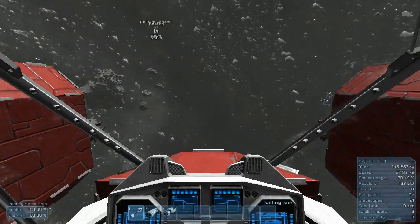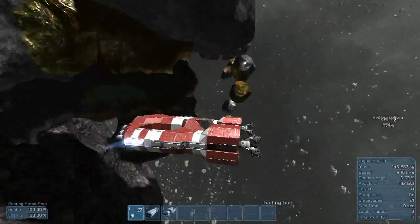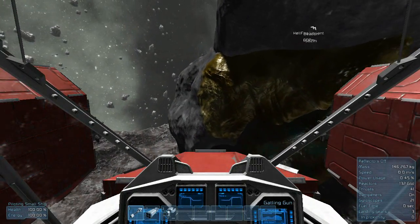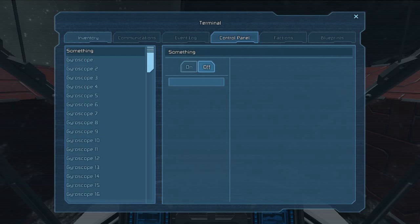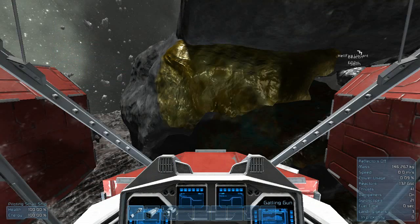Oh, that was a problem with this ship — it doesn't slow down in time. That was really close. I keep forgetting. And also, with the extra weight on this ship, it doesn't help much either. With the ore detector on, does it actually change anything at all? There's a high possibility that it doesn't actually do anything as of yet.